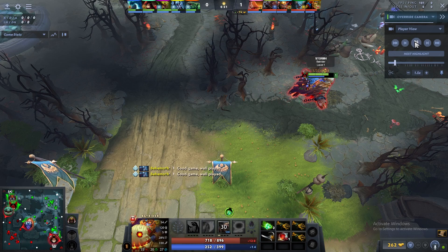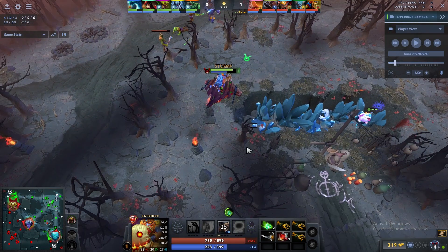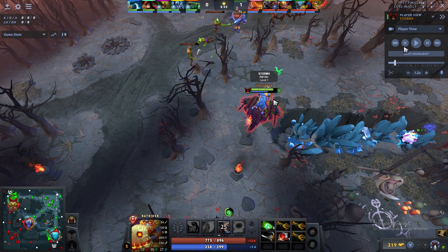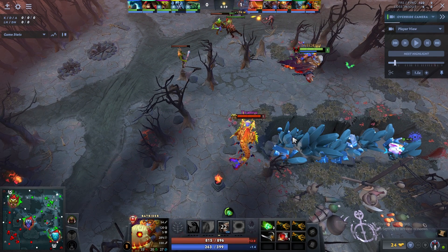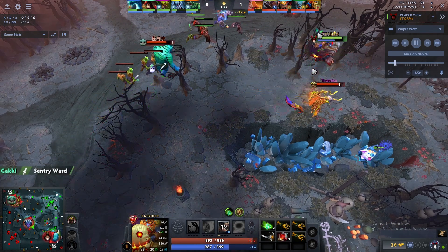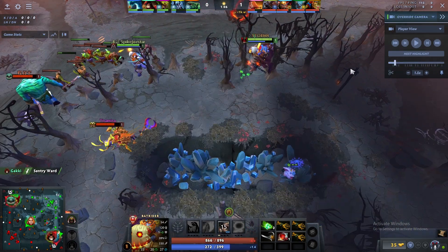I'm trying to zone the Tidehunter. As soon as I spot Venomancer, I go back and respect him. I don't have Firefly for the next 25 seconds, so my job is to play safe near the tower. I pick up a Magic Stick here because Tidehunter and Venomancer generate a lot of charges — especially Tidehunter. I'm just playing safe in tower tag range.